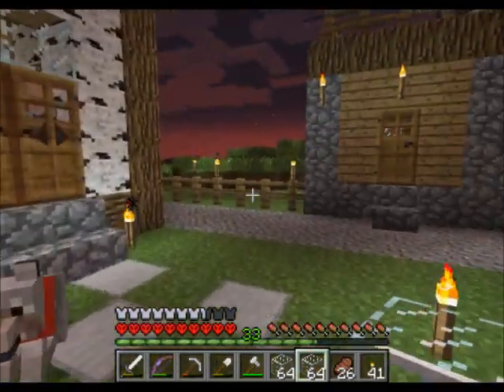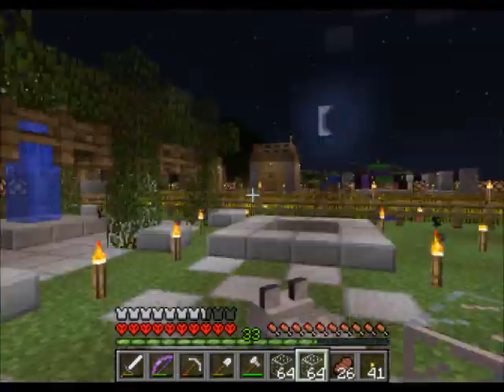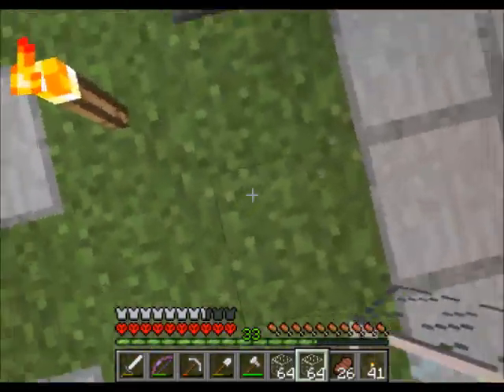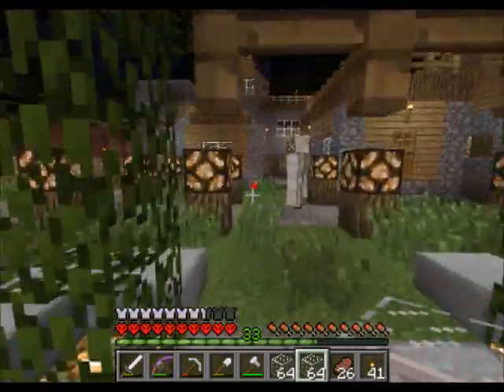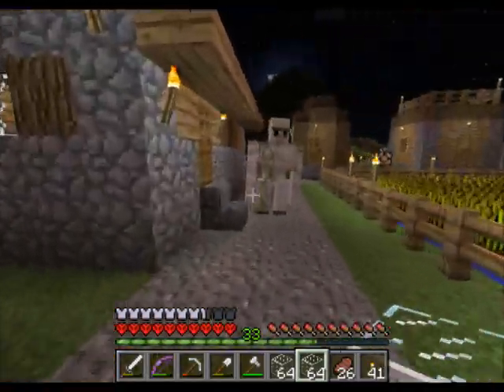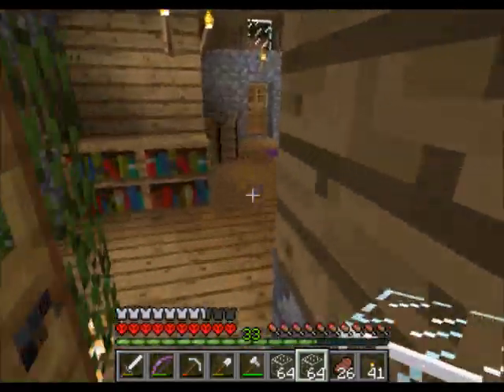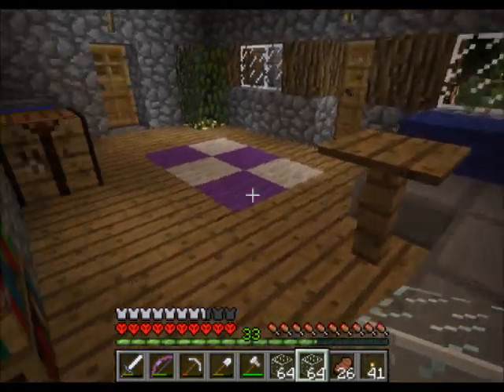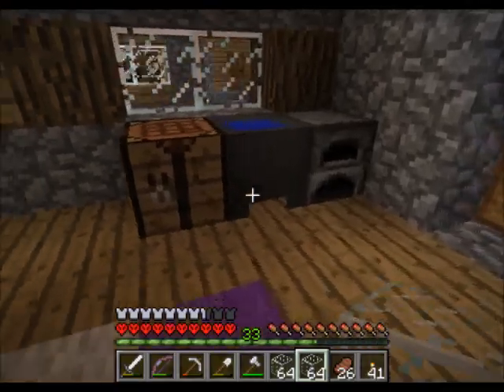Anyway, it's getting dark. While it's dark I can show you in here — I've done some interior work. I'll show you this house first. There we go. I've put a couch in, and a table, and a mat, and they've got a kitchen now.